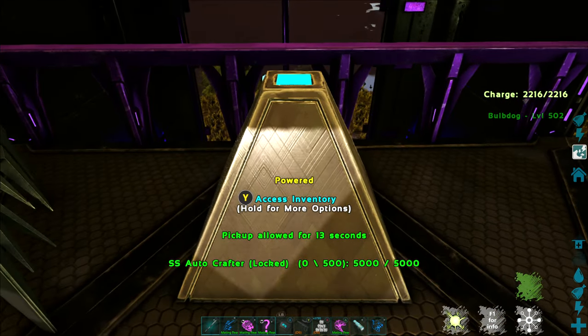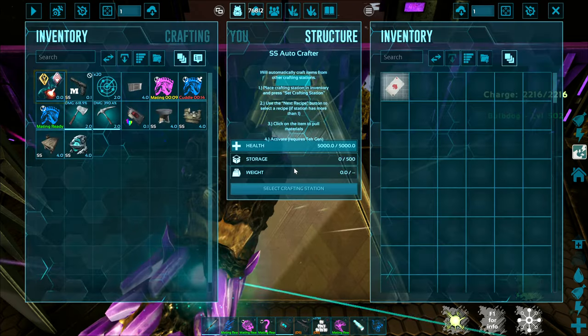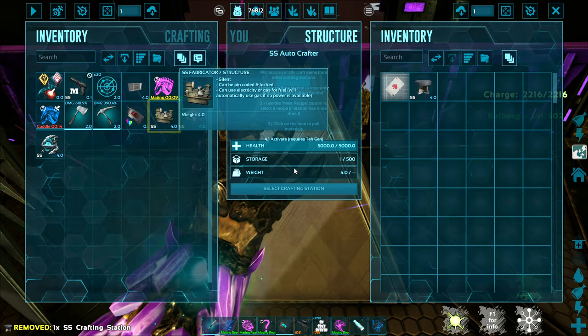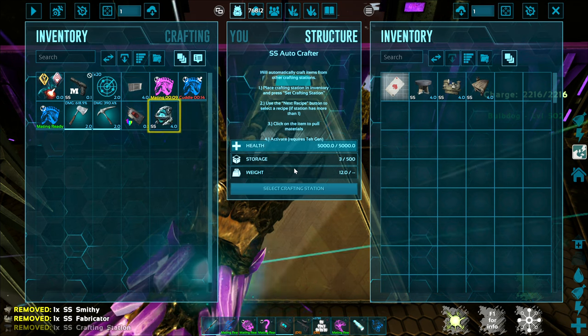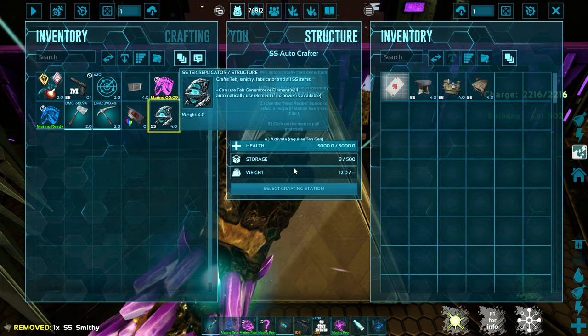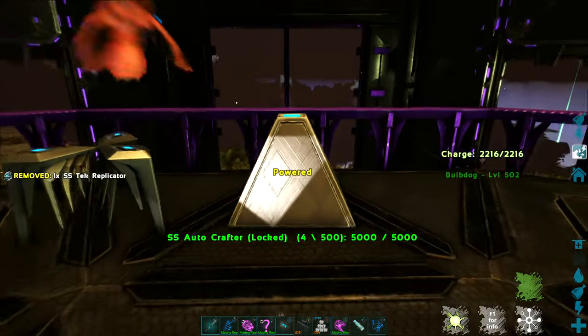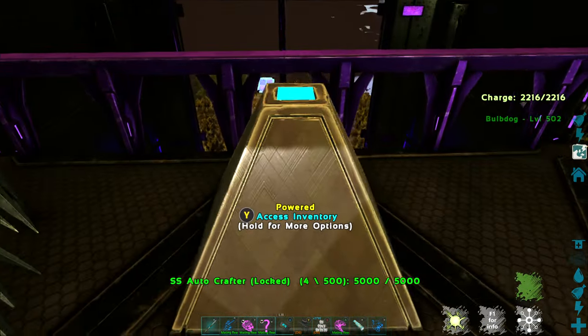Now here's what you need to do. Once you have one, go ahead into the inventory and in the inventory you can put a variety of different crafting stations, including that gigantic tech replicator. So all of those items are now inside my Auto Crafter.